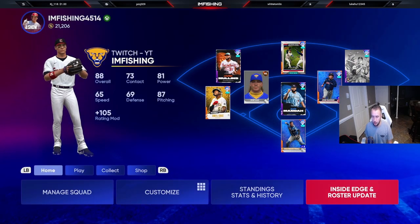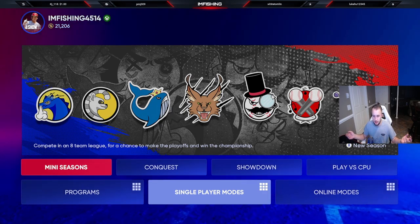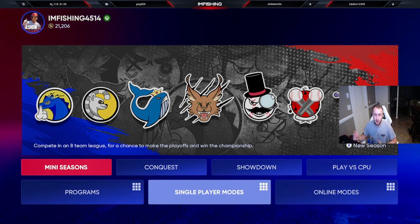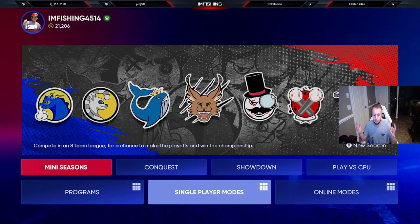The first way is Mini Seasons. Mini Seasons — you can knock out two birds with one stone. They're three-inning games, quick and easy. You get your parallels with your players; you just want to play with them in there, get as many hits as you can, win the game. You can knock out Mini Seasons while knocking out your parallels at the same time.